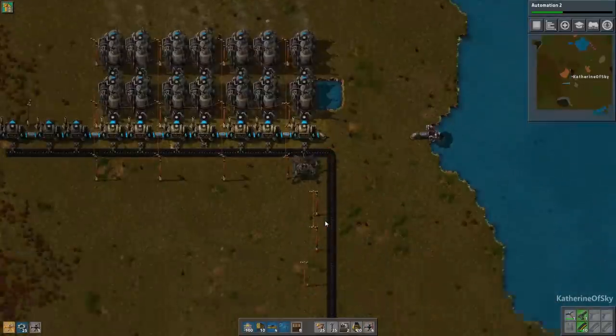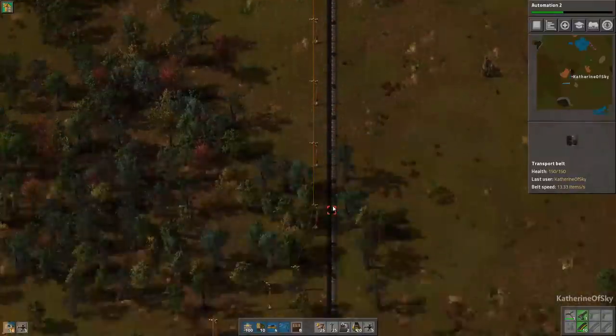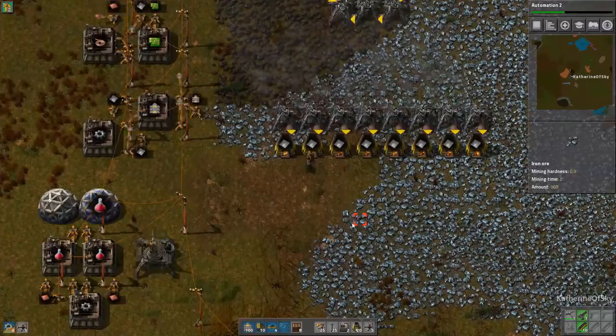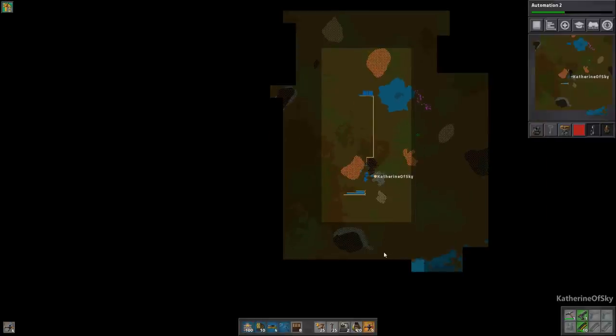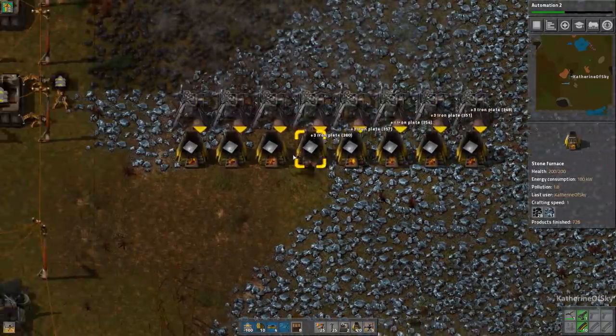When the belt backs up, that means you have plenty of production and the miners shut themselves off after a time. Looks like we haven't found any biters yet, which makes me happy to no end, but we will get there. So the first thing we're going to do is tap into some of this coal. When I place a miner, notice on the right-hand panel it shows you what resources it can obtain by being placed in a certain spot.